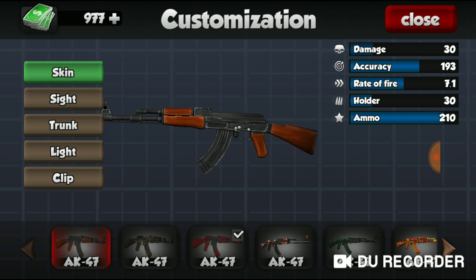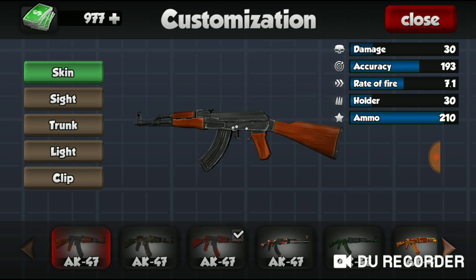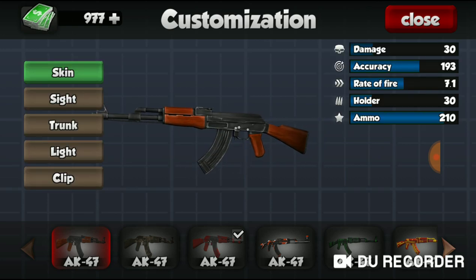So the damage without any upgrades is 30. Accuracy is 193. Fire rate is 7.1. It holds 30 rounds, which is really good — guns that are even upgraded don't even hold that sometimes. And it has a total ammo of 210. So this is a really solid gun even if you don't upgrade it, and you could get efficient kills with it without adding a single upgrade.